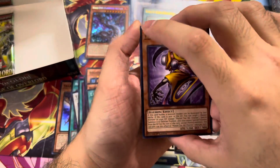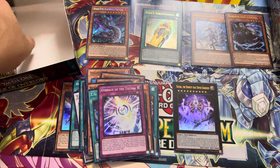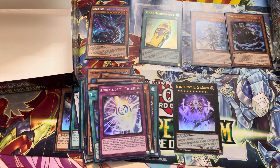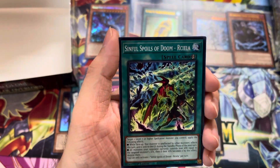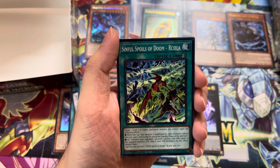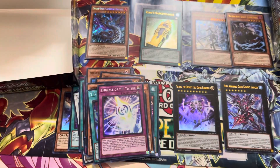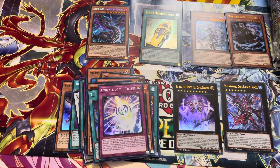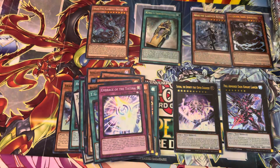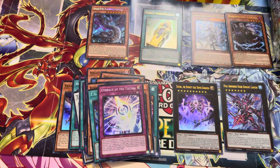All right, second to last pack — here we go. Starring Knight and Embrace of the Testina. Got one card left. Just based on the border I do not think it's going to be a quarter century rare. Full Armor Dark Knight Lancer. And that is it for the end of my box. It will be Optimal's box next. He's probably going to win. The only two decent cards I liked were the Labyrinth Butler and Vanquished Soul — one because I'm playing Labyrinth, and two I'm thinking about playing Vanquished Souls.